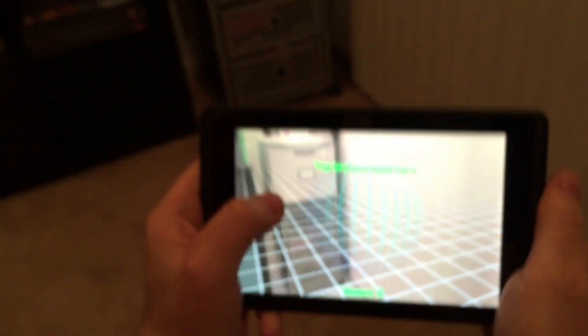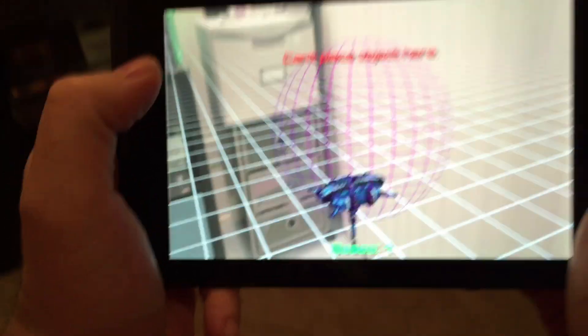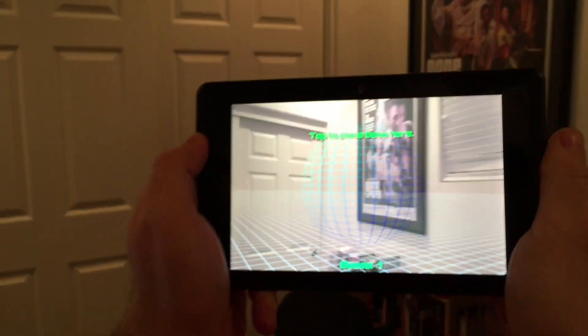We'll put it right here — actually, we'll go closer to the floor. Then we'll put another base in the corner of the room, over here, near this bookcase.